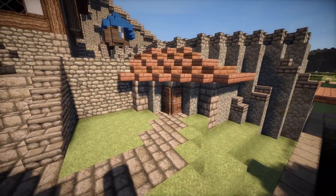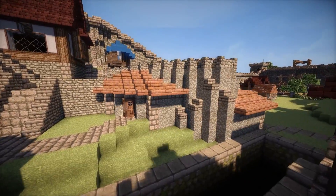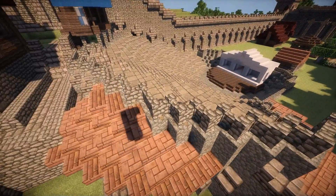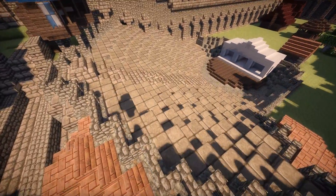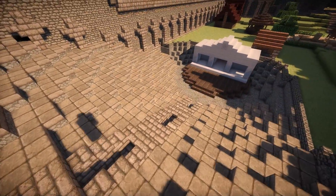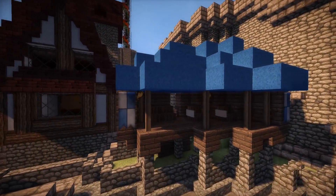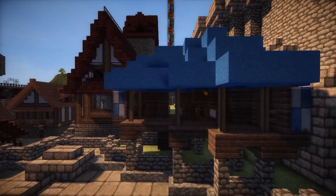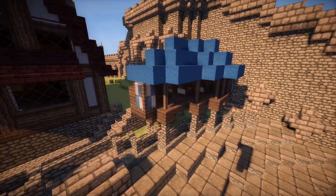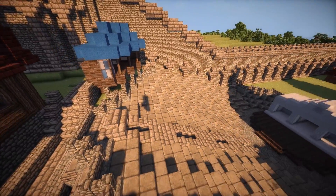Here's where you can buy your tickets for the theater. I added some decorations but I want to wait until 1.7 comes out so I can mod it and add the new flowers, which will make it look more interesting. There we can see where the king would sit, and perhaps the very high nobles with him.